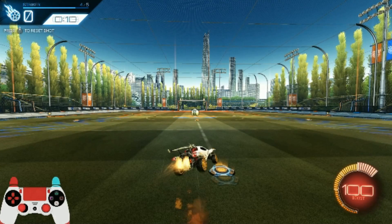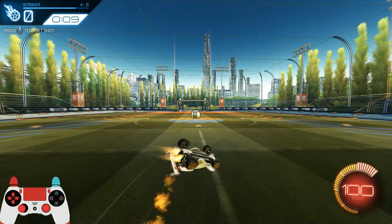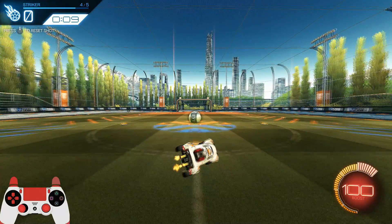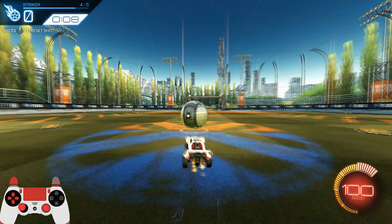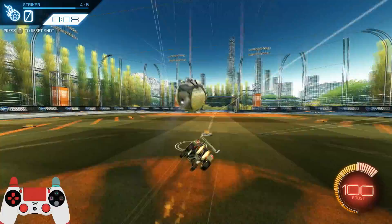This should get you to clip the first boost pad with your diagonal dodge and then straighten up as you continue through the rest of the boost pads towards the ball. You want to make sure that first diagonal dodge is clipping the boost pad, not going straight over it. If you were to drive straight over the boost pad instead of clipping it, you're only going to slow yourself down.